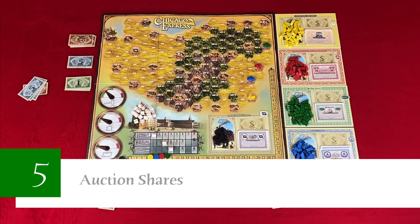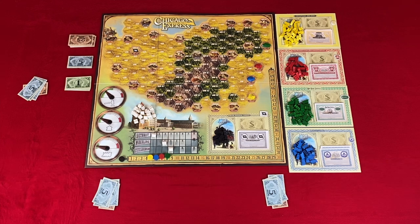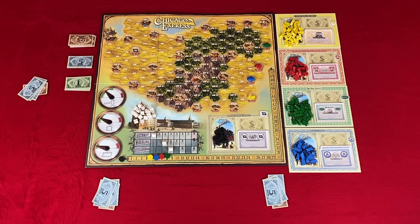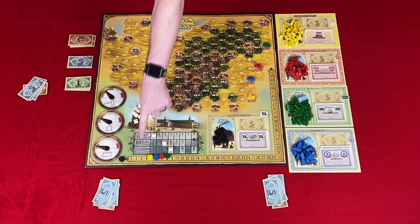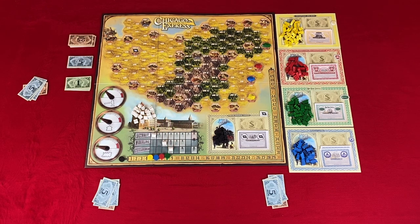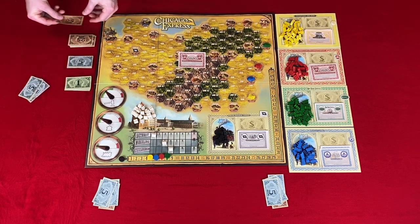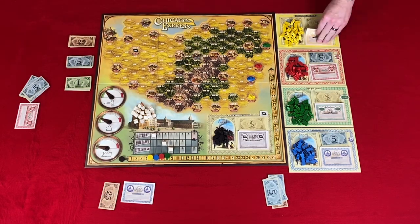Step five: auction shares. You will auction off one share of the four starting companies. Keep in mind that black is not available until a company reaches Chicago. You will auction them off in order — red, blue, yellow, and green — with the banker starting the first auction. The player who wins the auction for the red or PRR company starts the game. The starting bid is the income number divided by the number of shares that have been auctioned off or are being auctioned now. If no one bids after the starting bid, the starting bidder gets it for free. Once a player passes, they cannot rejoin the auction. When a player wins the auction, the money is placed on the company and they gain that share certificate. Then the next auction starts with the winner of the last auction.